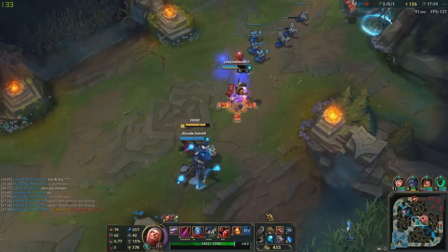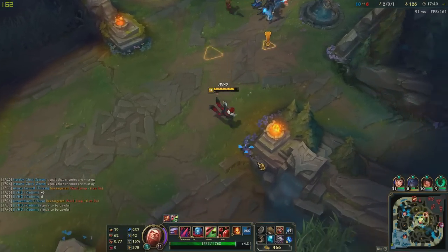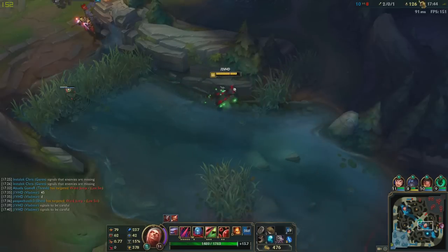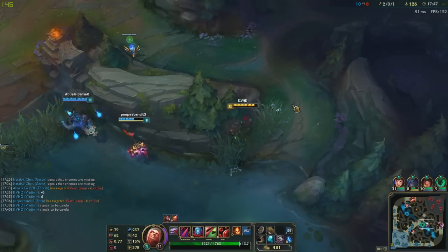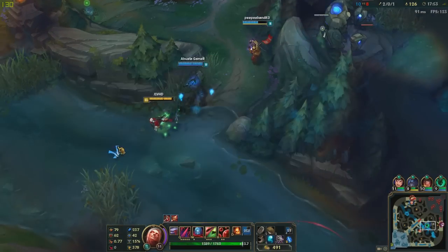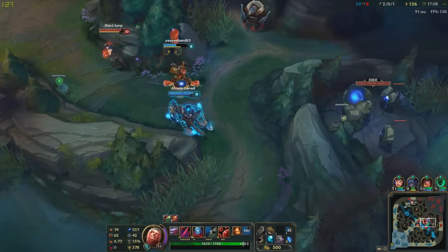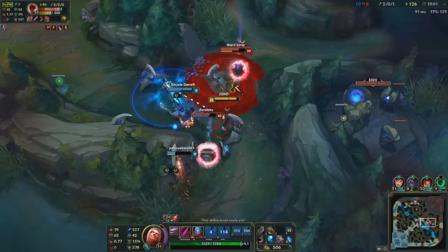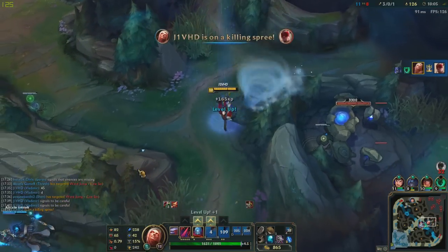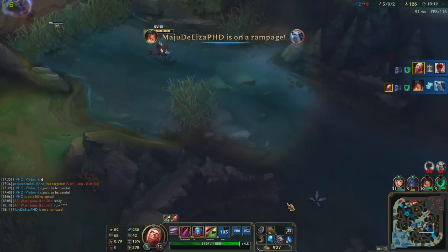Dragon's up in 45 seconds. I don't know if we should fight — this is such a bad idea. We should try to save as much HP as possible so we can go for Dragon without any problems. Someone should ward here — might be warded. Oh, it wasn't even warded. Oh no — I still killed him! What the heck, I'm that strong. Alright — Dragon!